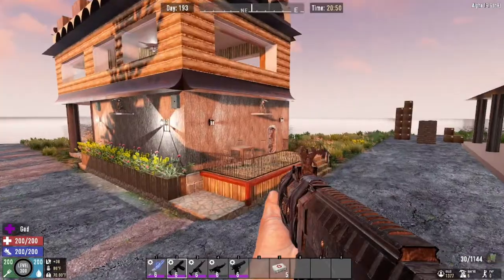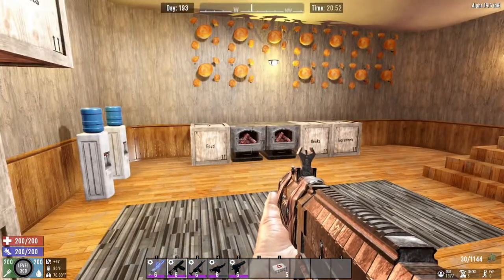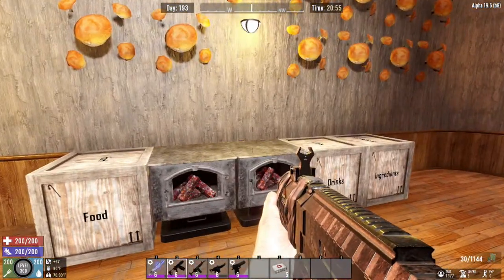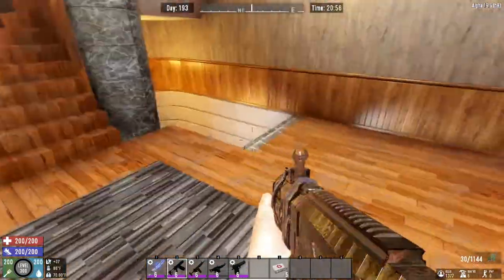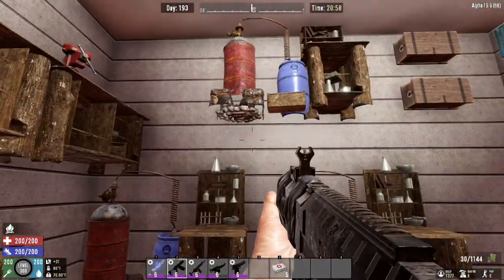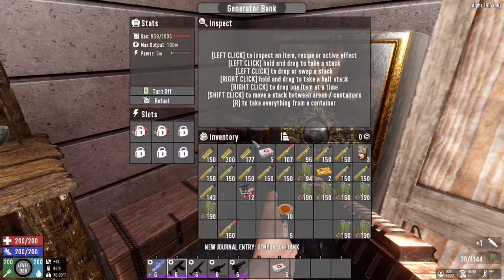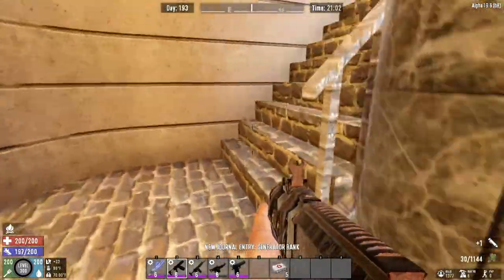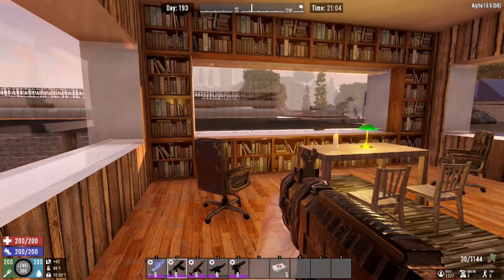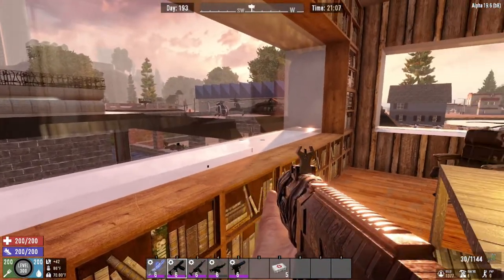Let's go over to the main house. I'm pretty sure this was actually a POI and he gutted it — maybe kept a couple of walls but that's about it. Okay, so this looks like his crafting room, and here's the basement. And here's his study, where he sits and looks out on his domain and comes up with new ideas.